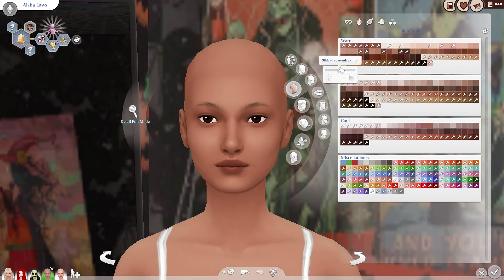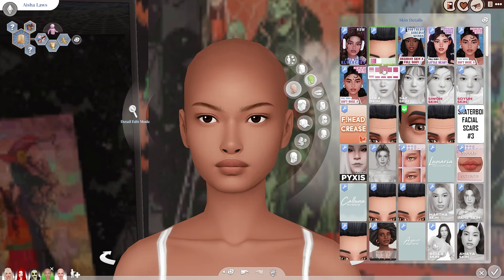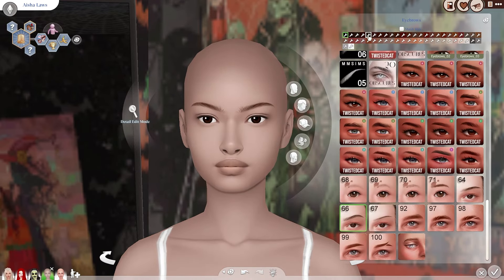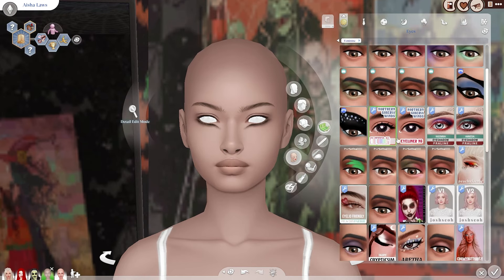Sim number four is a mummy. I wanted to go for a really cutesy mummy look — the mummy costume I have is more of a sexy mummy, I guess, or more of a fashiony Halloween look. It's cutesy and fashiony rather than something you'd actually wear on a night out. I really love the hair I used for this sim — it looks really cute.